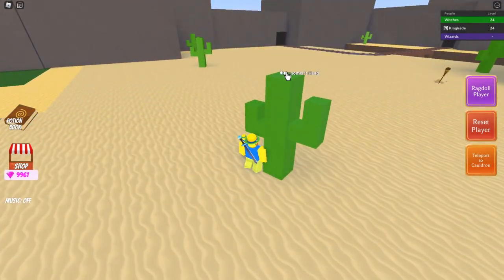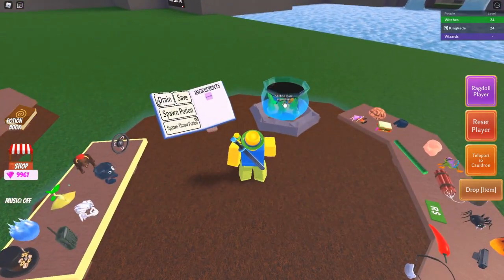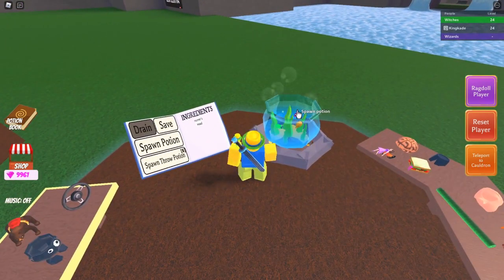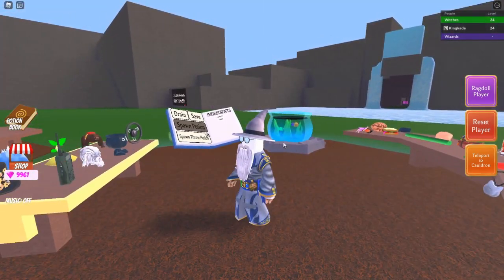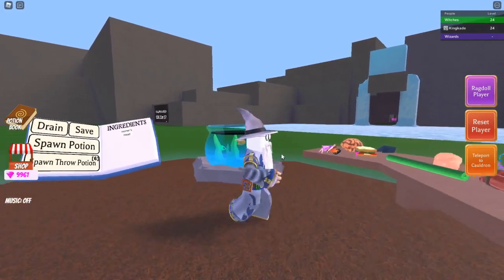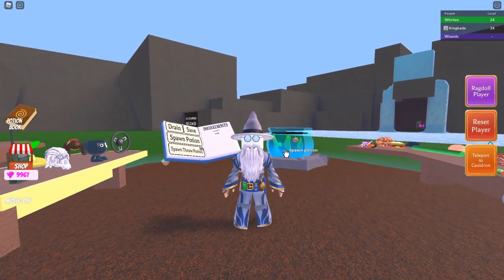On the very first cactus you'll see a pair of glasses, so go ahead and grab them, teleport back to your cauldron, toss them in, use them, and you'll turn into this wizard dude right here. He actually looks pretty cool! And that is how to get Nomer's Head on Wacky Wizards.